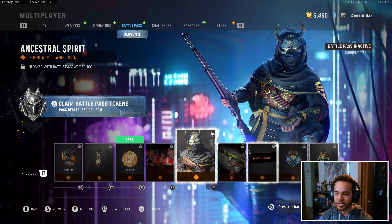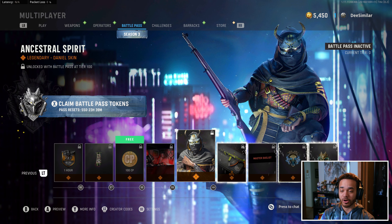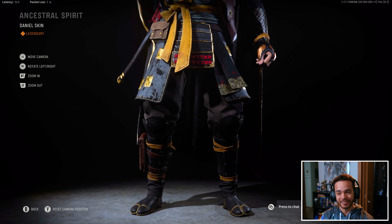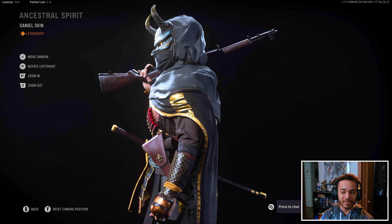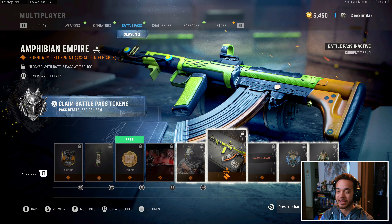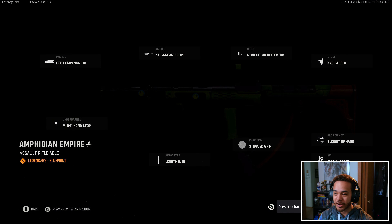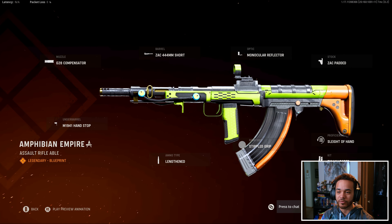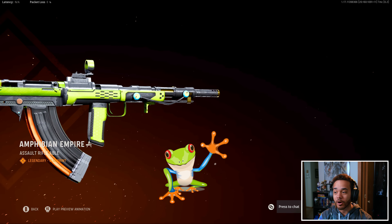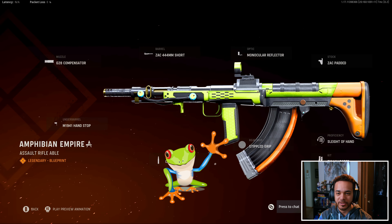We got weapon charm, Call of Duty points, Master Plan — and we're already at Tier 100. This is actually a cool skin, something that would be worth buying. Pretty cool looking skin, not gonna lie. We also have the Amphibian Empire for the new Assault Rifle — it's just like a Groza from Black Ops Cold War. Very vibrant, obviously frog-themed. Very bright, like amphibians are.